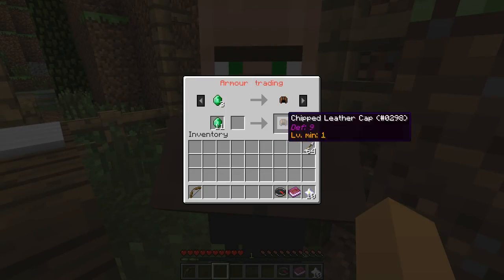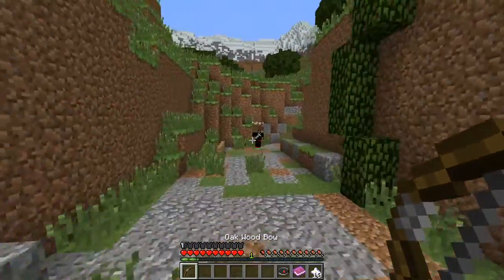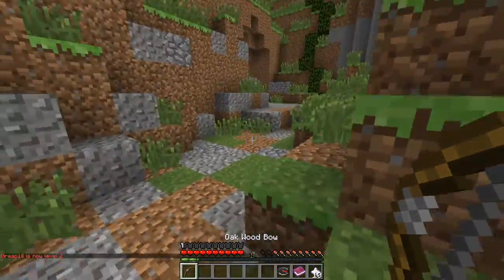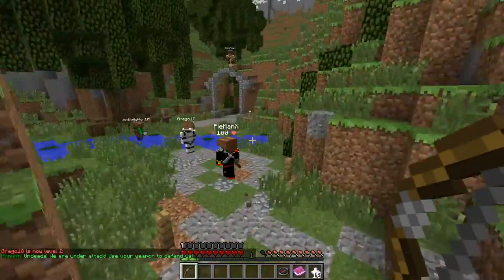Let me grab some armor. I can buy a helmet — let's strap that baby on. Oh, that looks nice. Then let's just launch arrows in their faces. That's cool. Alright, we're gonna go down this road and see what there is to find.